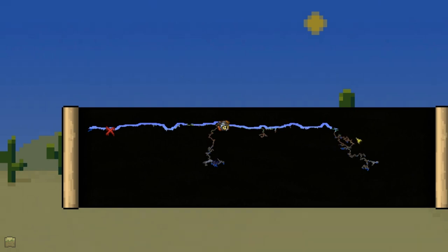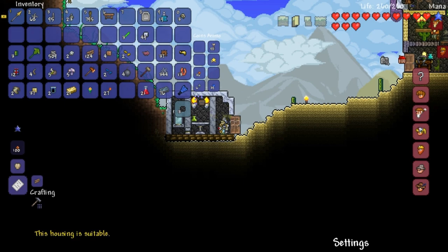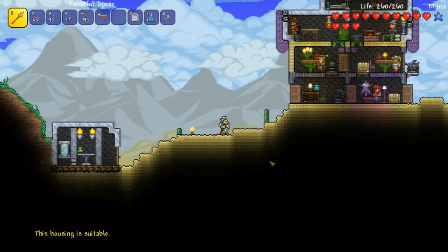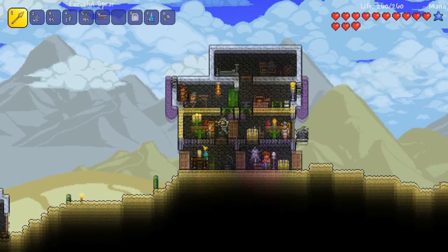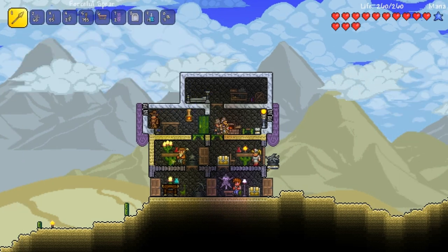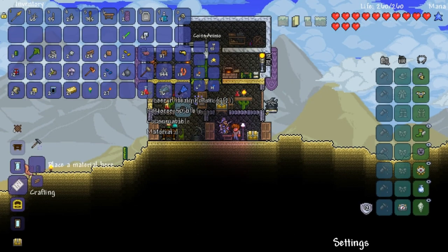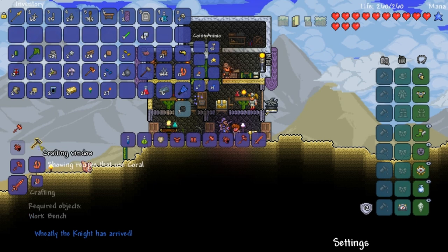This is by far the fanciest house I've made — it's suitable. Whoever moves into there is the greatest person of all time. My tribal ways are starting to evolve; I'm starting to get smarter on this island. So how much coral did I get this time? I got 13. The frame rate in this one area dips and then rises — it went to like 10. Wheatly the Knight — what a great man!